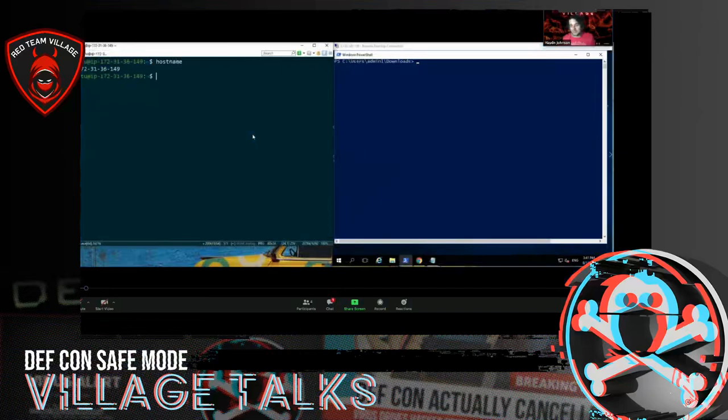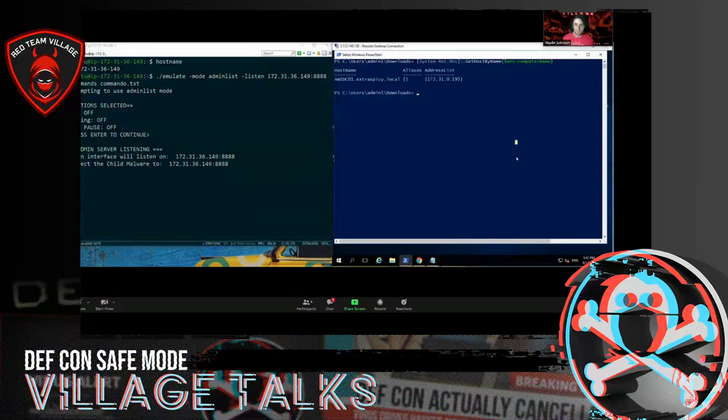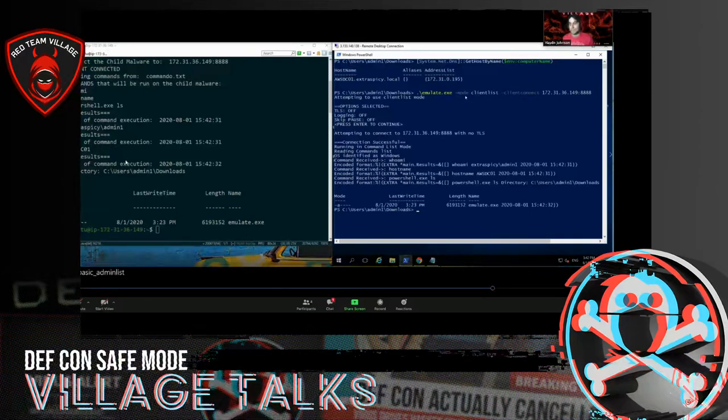The admin list works the same way. You do ./emulate, the mode is admin-list, supply the port and IP with dash-listen, and then do dash-commands with the file — commando.txt — and attempt to launch in admin list mode. On the client side, you choose client-list mode with the IP address and port. When you run it, it automatically executes. We just ran whoami, hostname, powershell.exe ls — not advanced commands, just to demo and help you see the tool in motion.